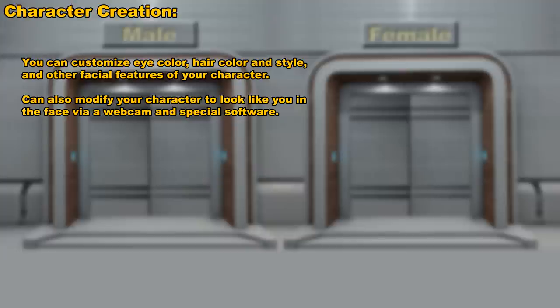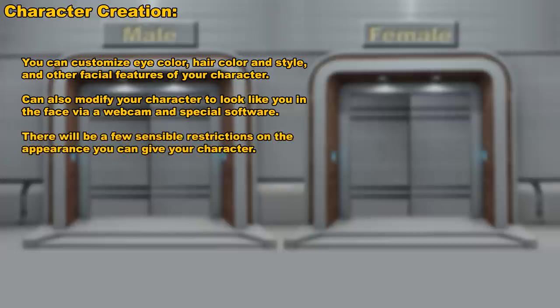We do know that you'll be able to customize the overall look of your character — the eyes, the mouth, the nose, hairstyle, hair color, and so on. There are going to be some restrictions on that. You won't be able to make your character look like something that's really unrealistic or grotesque. So you just have to use common sense and reason when you make your character.